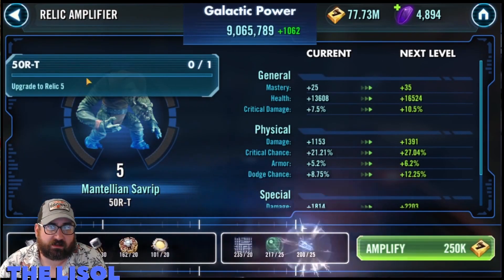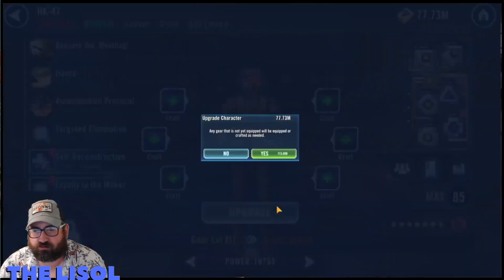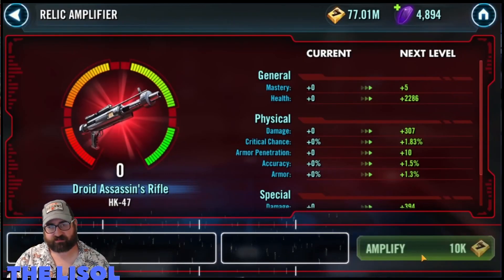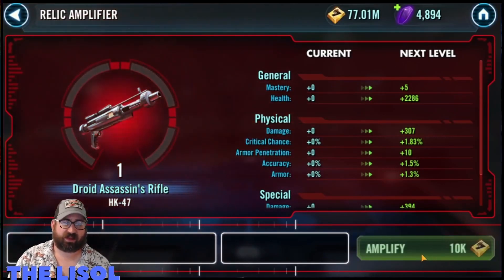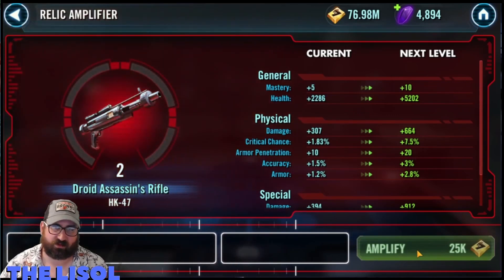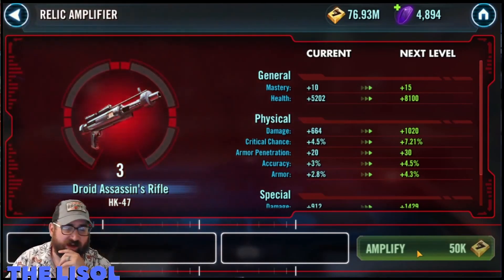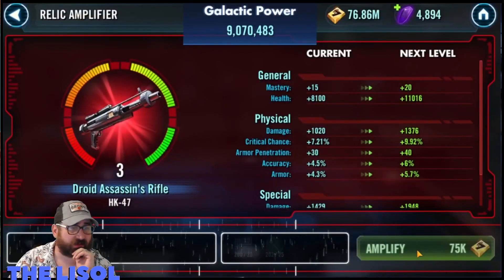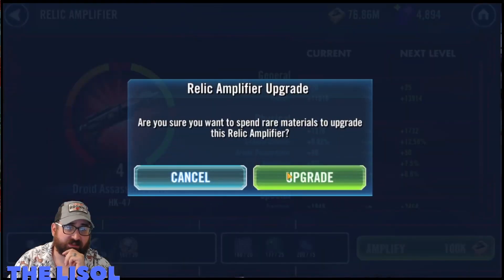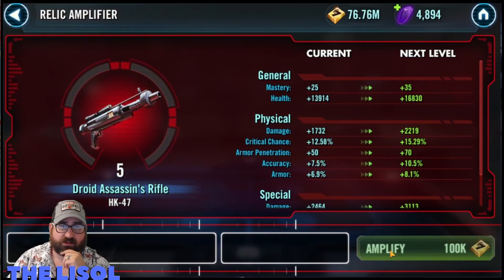I have Sortie, BB-8, HK, IG-88, and I can't remember who the last one is. Here we go taking HK up to relic 7. He's on my Sortie team for now, but I'm not entirely sure what I'll get out of it. The Sortie team I put together might actually do something — I just finished my first round of GAC and my opponent hadn't attacked yet, so we'll see how it does.